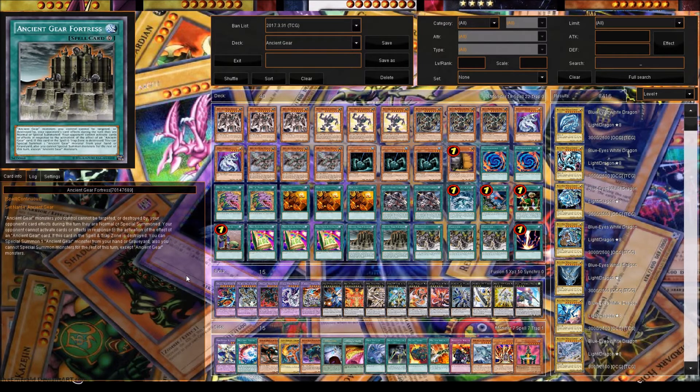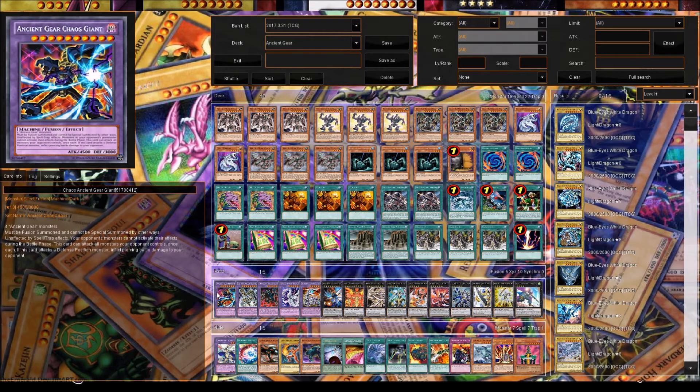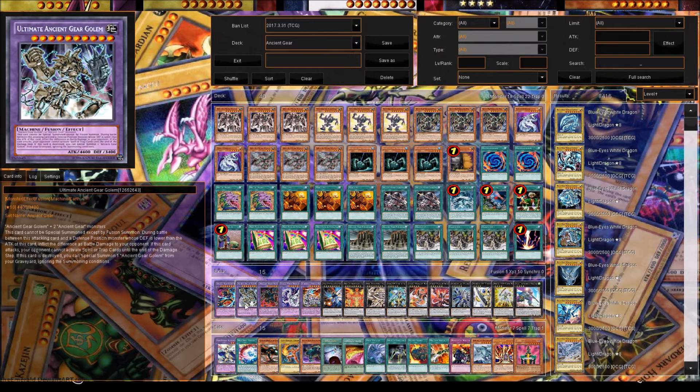For the extra deck, Ancient Gear Chaos Giant is the boss monster — the super badass guy of the deck. He requires four Ancient Gear monsters, can only be fusion summoned, is unaffected by spells or traps, your opponent can't activate cards during the battle phase, and he can attack all monsters your opponent controls with Piercing. So if your opponent has three monsters, he attacks them all at 4,500 — that's major damage. We also play Ultimate Ancient Gear Golem, who requires Ancient Gear Golem and two Ancient Gears. He has Piercing, your opponent can't activate spells or traps during the battle phase, and if he dies you get an Ancient Gear Golem from your graveyard back onto the field.